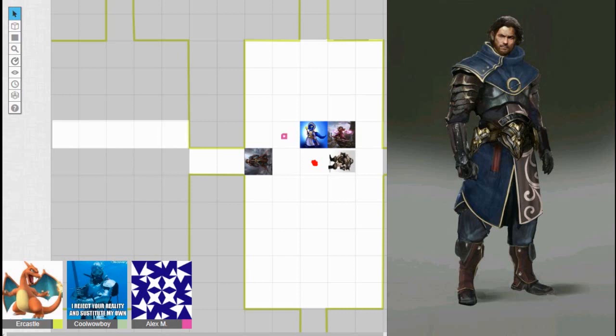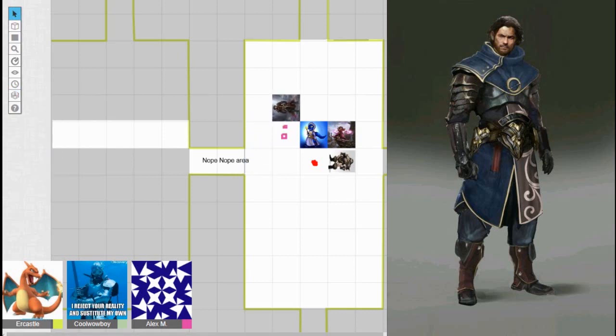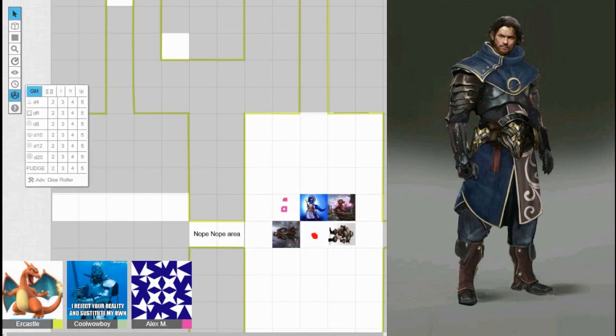An NPC warns there's a type of lizard behind one door and recommends not going that way. The players ask if it's a dragon — confirmed. The group collectively declares it the 'nope area' and decides to avoid the dragon door entirely.